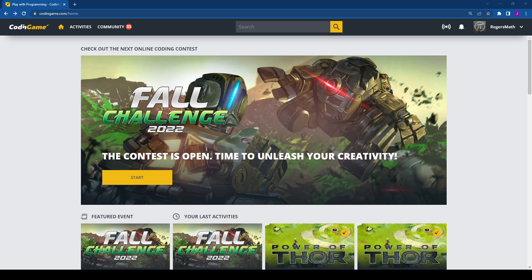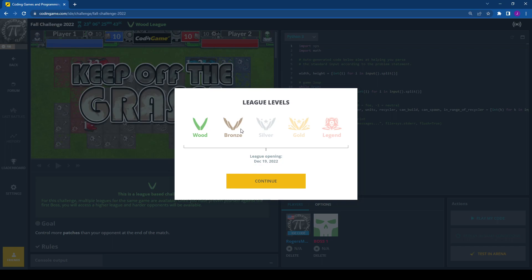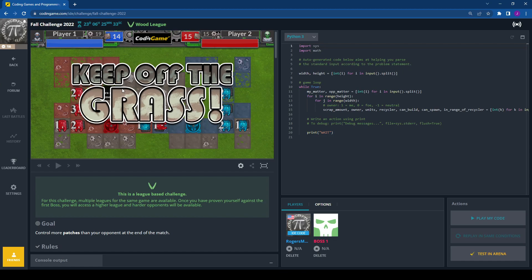Hello, welcome to Rogers Math. This is Jesse Rogers, and we are taking our first look at Fall Challenge 2022. I've been waiting for this, and finally today is the first day that it is out. This CodingGame challenge is opening bronze only so far — silver opens December 19th, giving us about five days to reach silver. The game is called Keep Off the Grass.